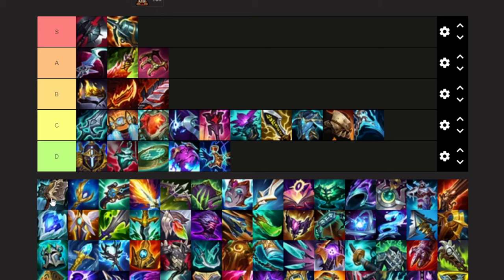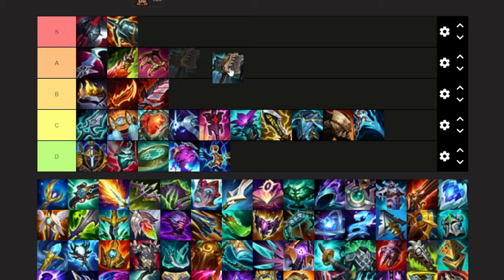Holebreaker — very solid item for lane Belveth, but situational. I'll probably put it at the bottom of A tier. The on-hit after every four attacks is very, very helpful and allows you to make some split push plays. It's really good when you're ahead but your team isn't that ahead and you don't want to team fight — really helpful for getting some extra pressure on the map.